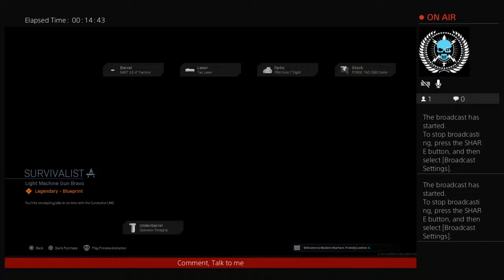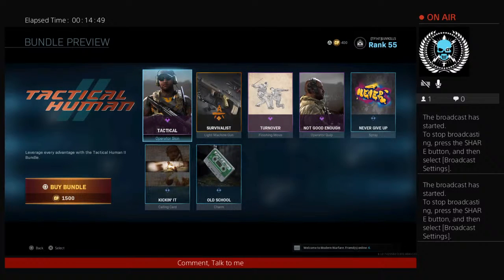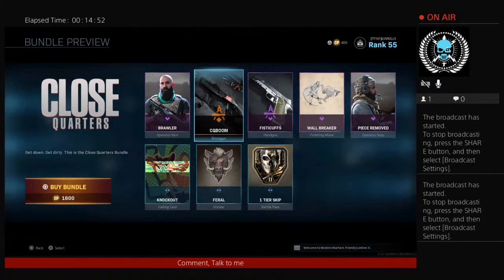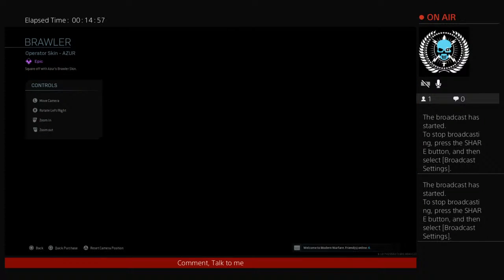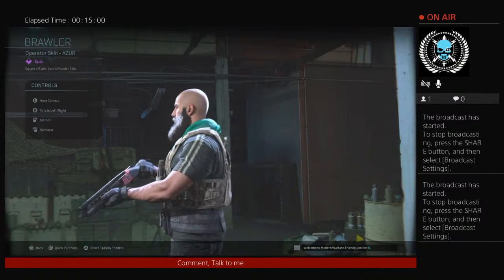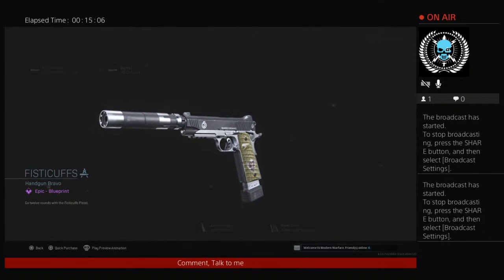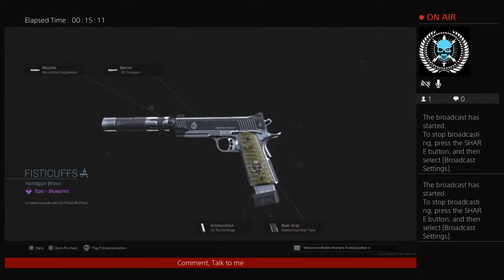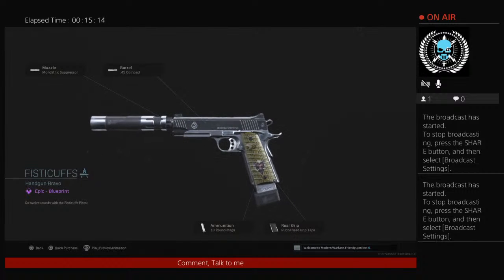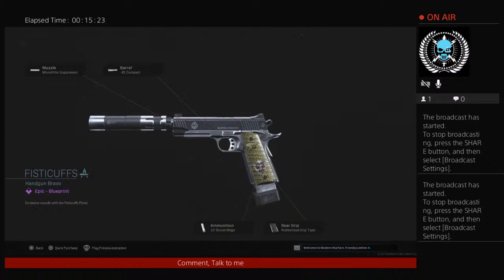This bundle is absolutely the worst — it's got the worst weapon in the game as a variant and it just doesn't even look different. Then there's one with two very nice guns and a nice skin. I really like this — this is one of the few skins I actually like. He looks cool with that beard. And then there's the pistol, which I think looks nice too — I love the suppressor look. The suppressor is one of the nicest I'm seeing in this entire game.